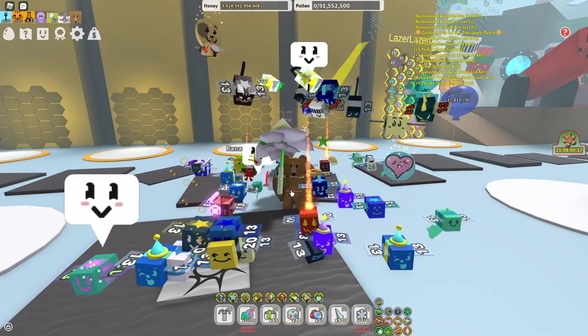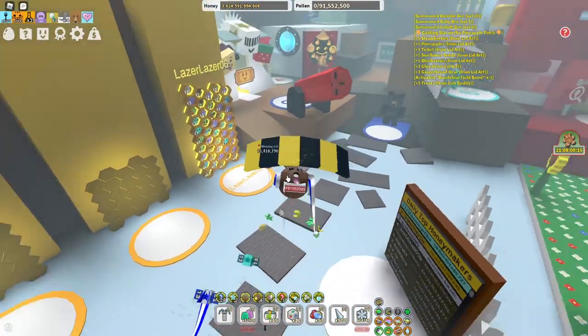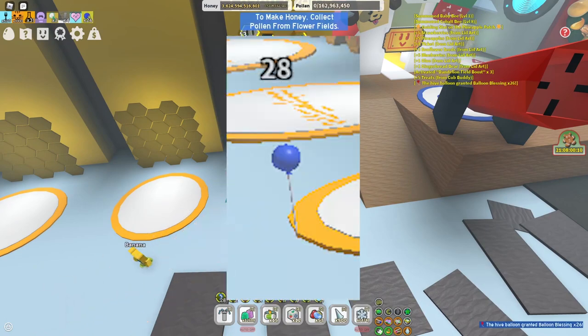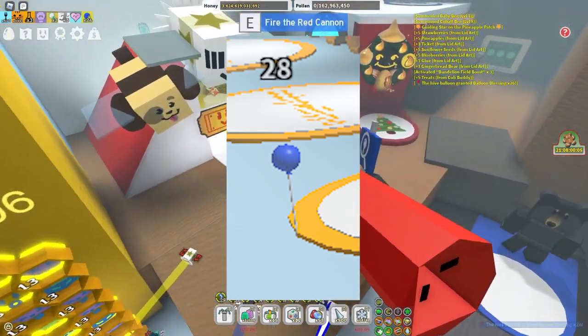Now let's get back to it. The first thing I'm going to show you here is the most cursed balloon ever — the smallest balloon. 28 balloons, 28 pollen inside of it. Pretty sure there's no blessing on that as well.